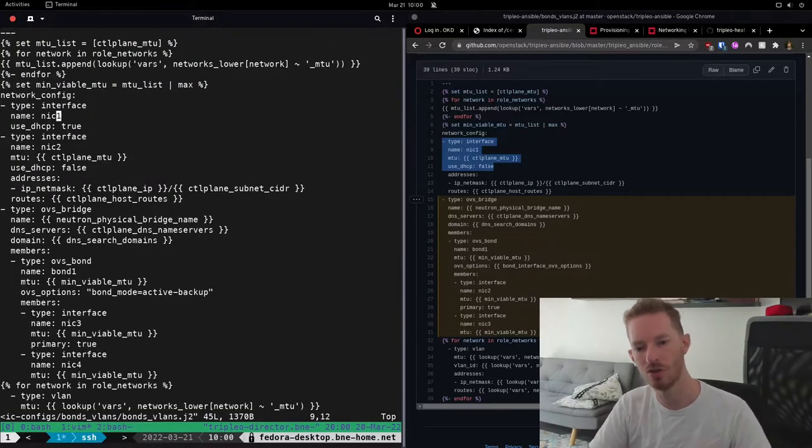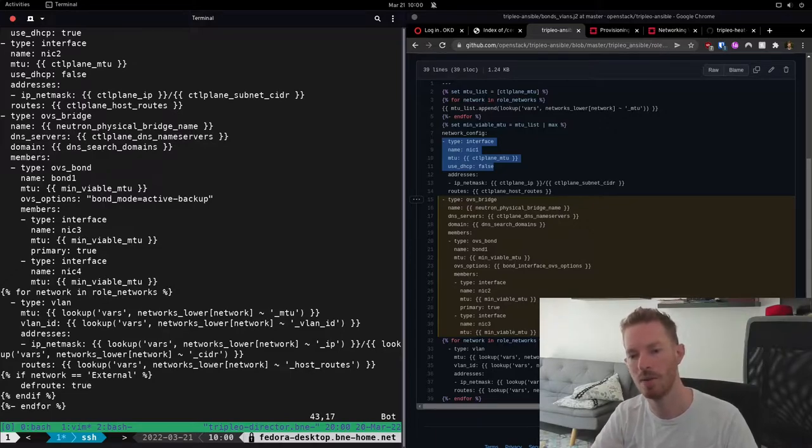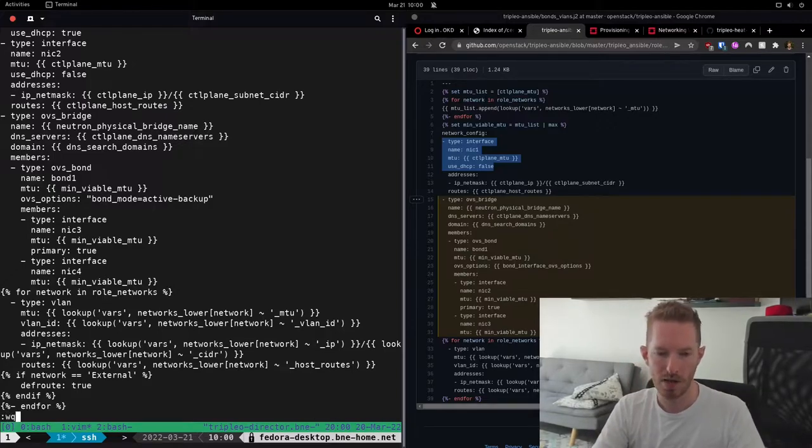In my case I can use this template for all nodes. We've mapped our interfaces, and finally the last thing we do is loop over all the networks for that role and create a VLAN on top of our BREX network. For the last one, if the network is the external network, that will become our default route.